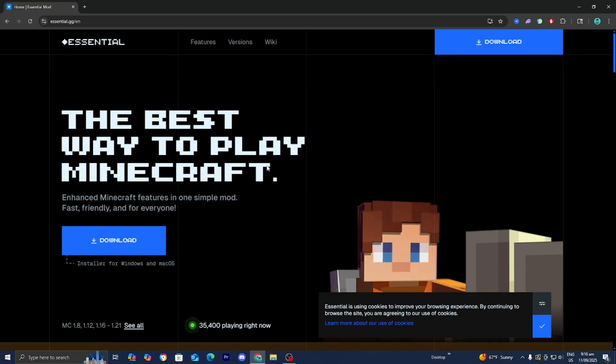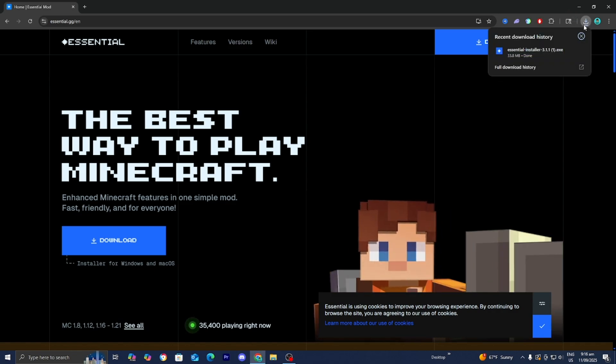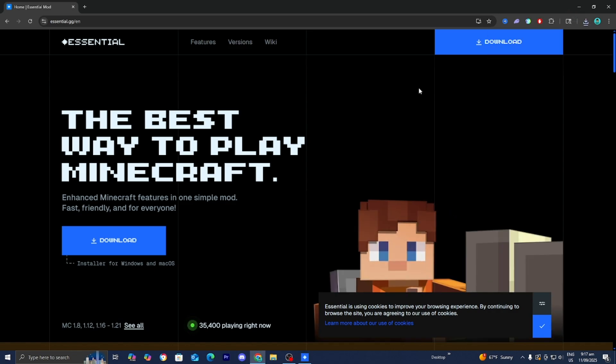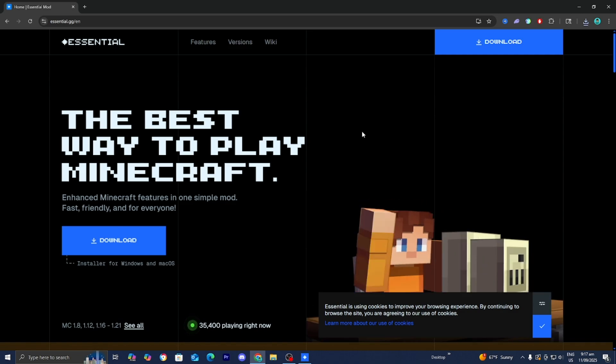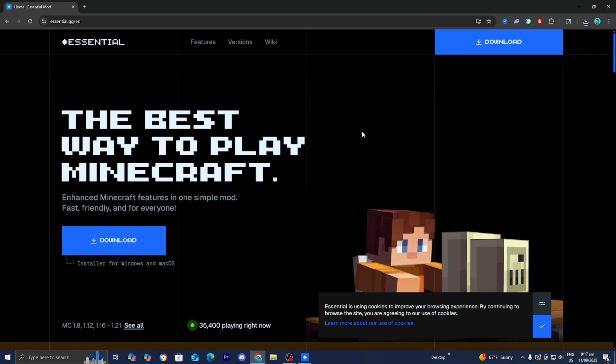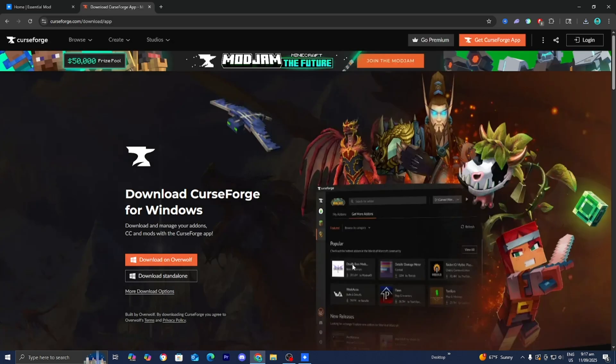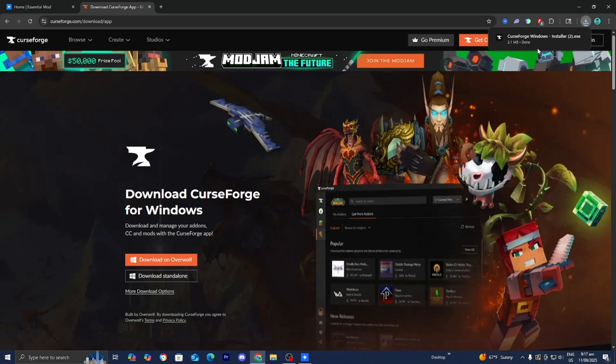Alright, that's enough of that. So the next thing you want to do is press on Download and wait for the Essential Installer to be installed. But once you have that downloaded, the next thing we need to do is actually download some mods in order to play multiplayer. One of the best ways to do that is by using an application called CurseForge. All you want to do is look up CurseForge app download, then go ahead and select on that link. CurseForge is a free application that will let you download mods easily, so press on Download Standalone and wait for it to be installed.